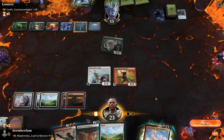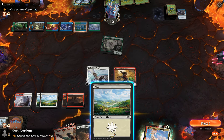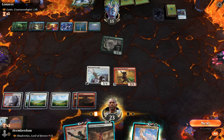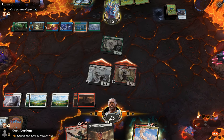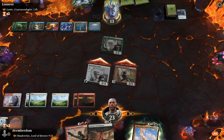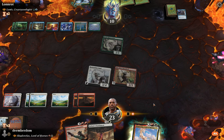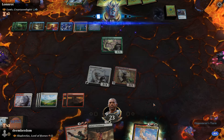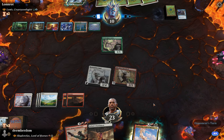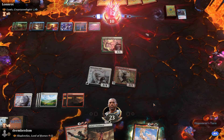We get a 3/4 flyer for our troubles. At this point we can just wait for them to do something — we're on board and threatening to kill them in two turns, so we're not going to run our commander out into what seems like an obvious counterspell. The opponent passes again, thinks about it, and packs it in.